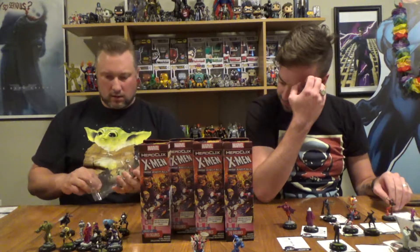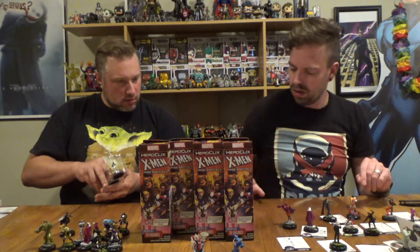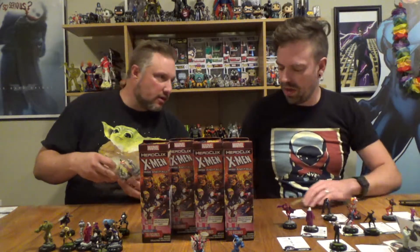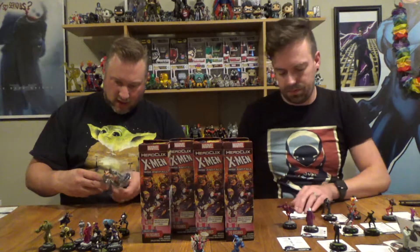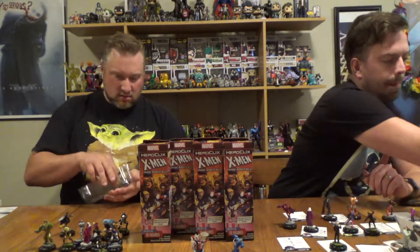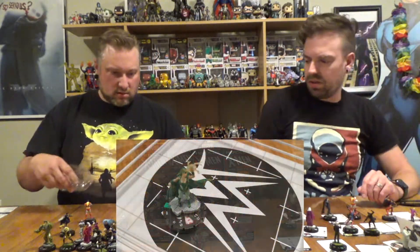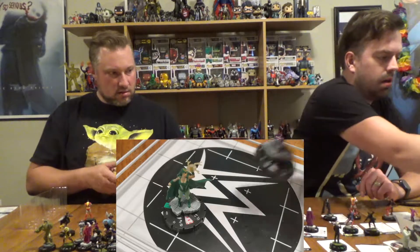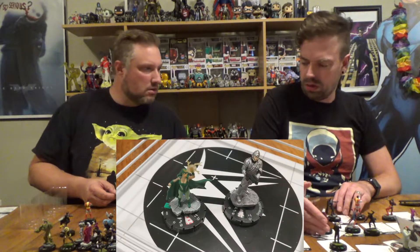I bet if we get a Brood Queen, she'll have some good abilities that work well with the Brood. I was hoping it would have Sidestep to be an amazing Taxi and Equipment Picker-Upper for monster or animal teams, but it's still really cool. I'll take Polaris. She looks like she might be a resculpt, but she looks very different from every other Polaris I've seen.